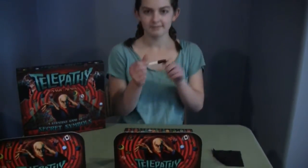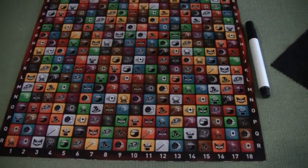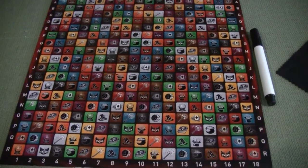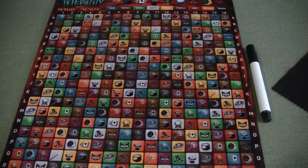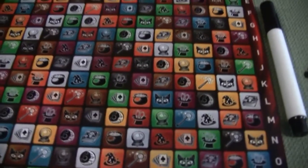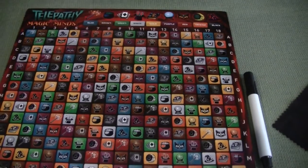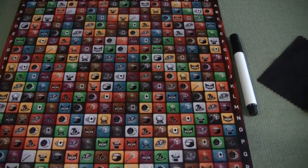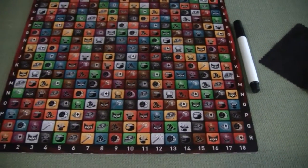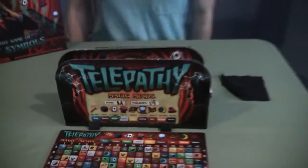Each of you picks a secret square and writes it down. For example, let's go with M14, a green crystal ball. Each board has four of the same item and color, so there are four green crystal balls out there. Once you've got that set up, you know what you're guessing.